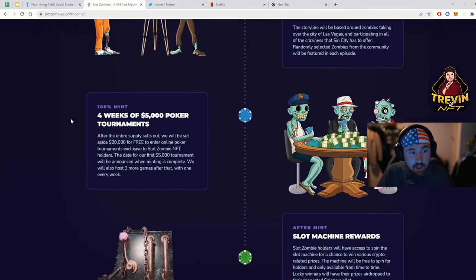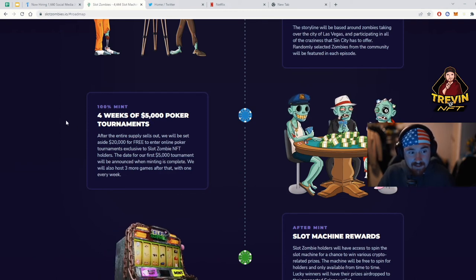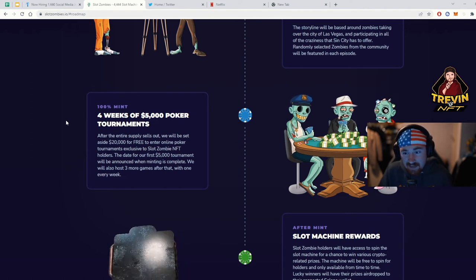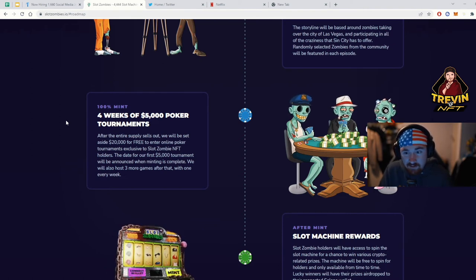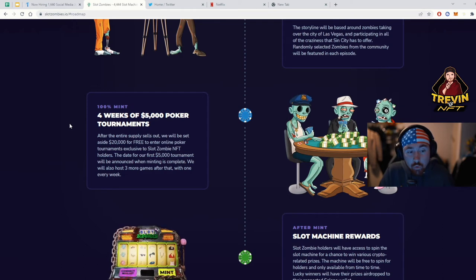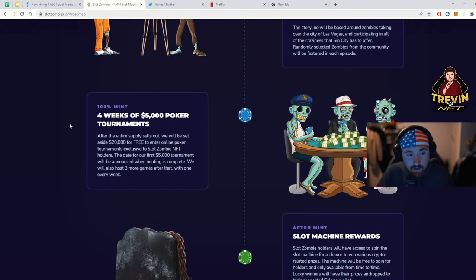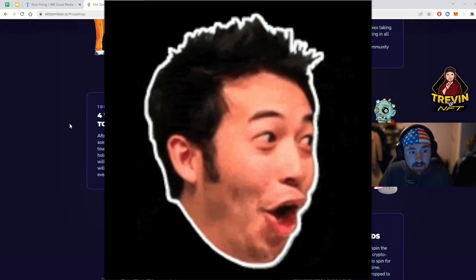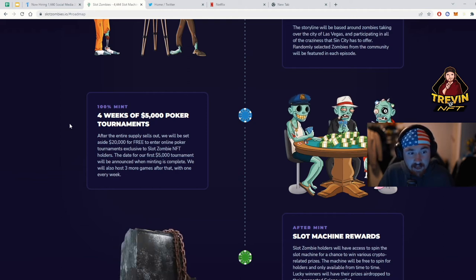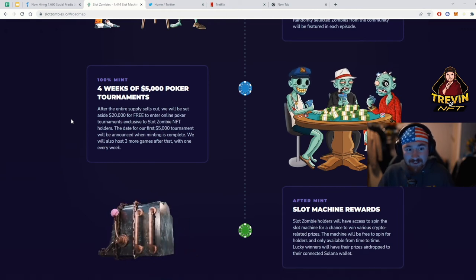After the mint, there will be four weeks of $5,000 poker night tournaments — they're already embracing the tournament side and I love it. I feel like casinos and gambling are going to be the next big thing on Solana. After the entire supply sells out, they'll set aside $20,000 for free entry to online poker tournaments exclusively for Slot Zombie holders. The date for the first $5,000 tournament will be announced when minting is complete, with three more games hosted every week after that.